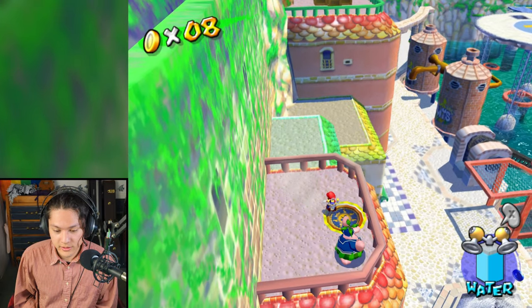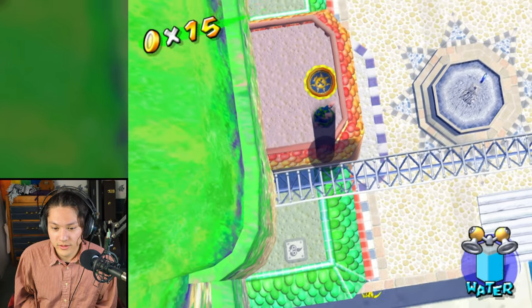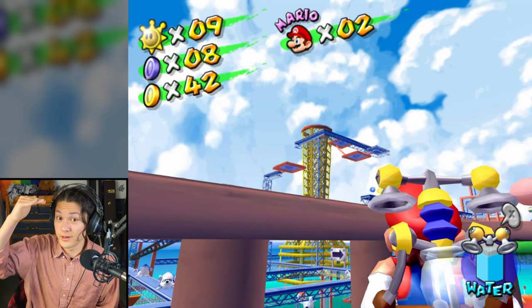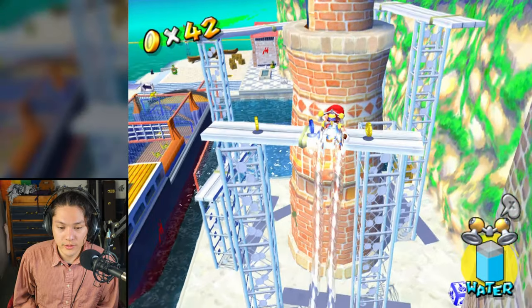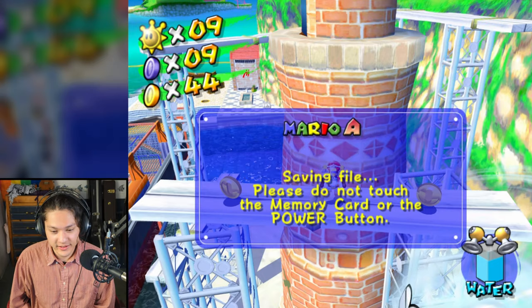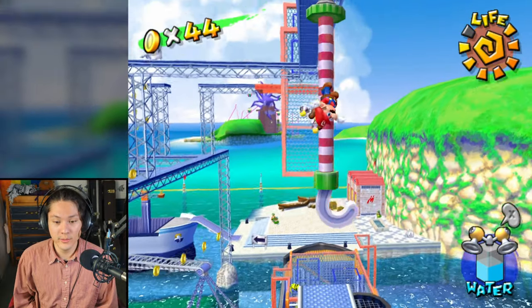I think these boxes are covering a manhole - I'm going to destroy these boxes. Ground pound - I'm underground. Let's exit right here. Let's get that blue coin with a spin jump. Let's try to reach the top of that cage. Another blue coin - let's try to reach that one. We got it.